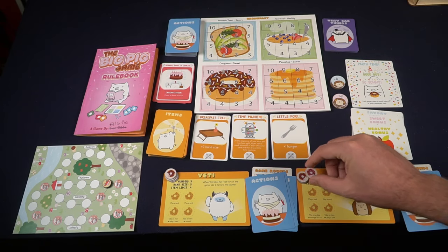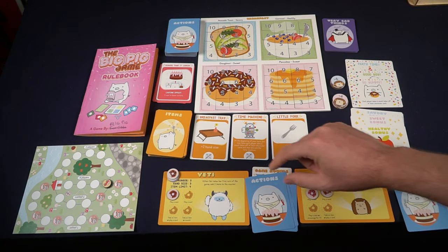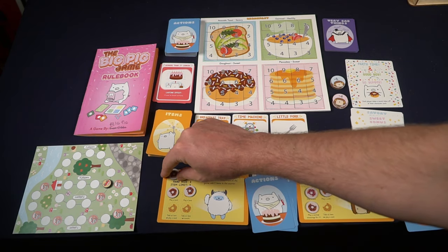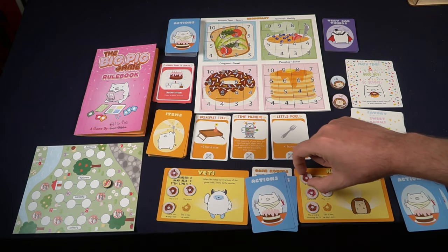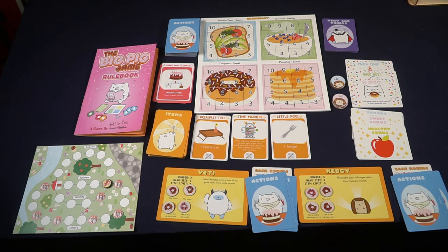Then players will take turns. On a player's turn they simply take their tokens and place them on their action spaces. Once every player has played one it'll go back around and play another, and another, until finally all four spaces have been closed off. After that happens it will trigger the end of the round by moving the car based on the number of players.